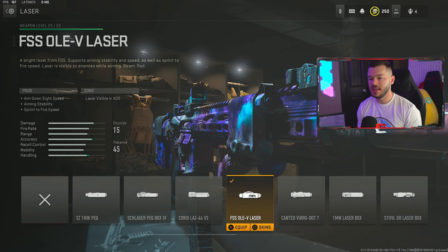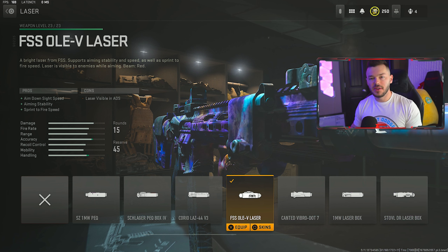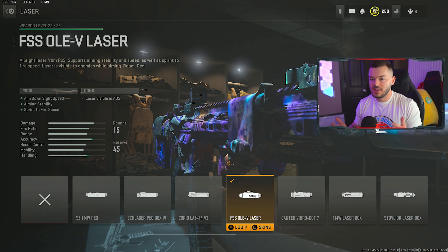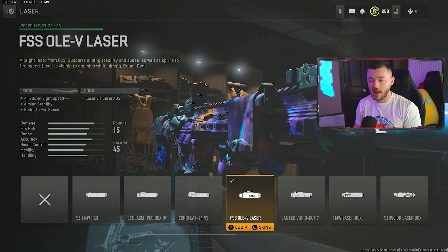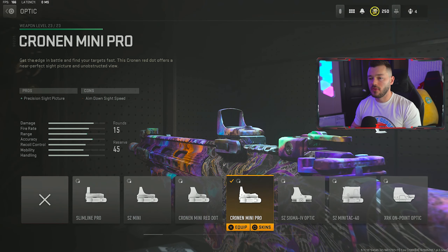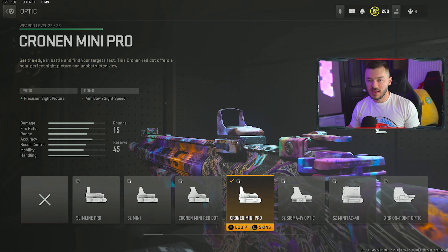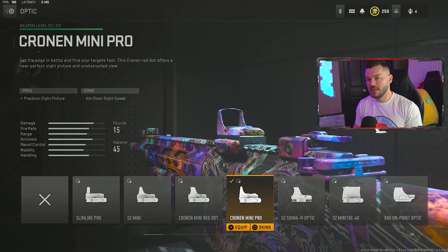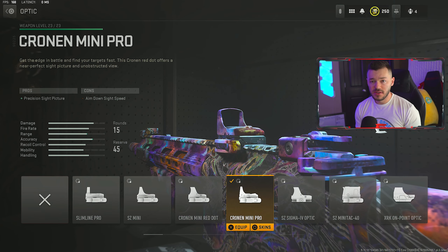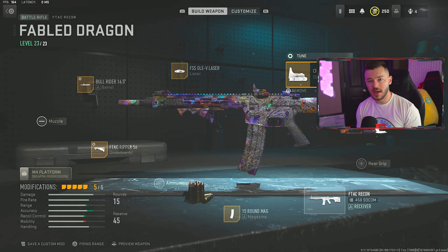Next in the laser category we're running the FSS Ole-V laser for aim down sight speed, aiming stability, and sprint to fire speed. The only con is the laser is visible in ADS, but I don't care because I run aggressive and by the time they see it they're most likely dead. For the final attachment, we're running the Cronin Mini Pro optic — the iron sights are pretty intrusive so you need something clearer for accurate shots. The tune is a negative 1.84 and maxed out on the bottom for far distance, pushing the red dot as far away as possible. That's the full F-TAC Recon build.